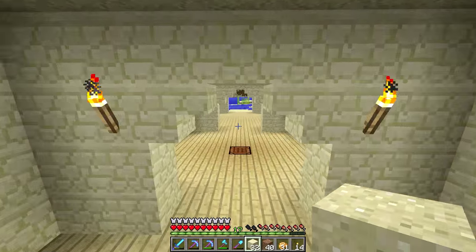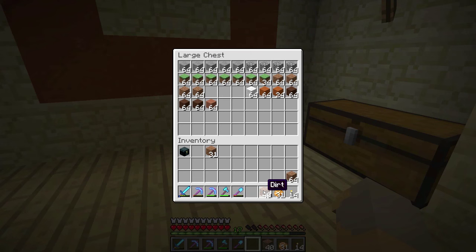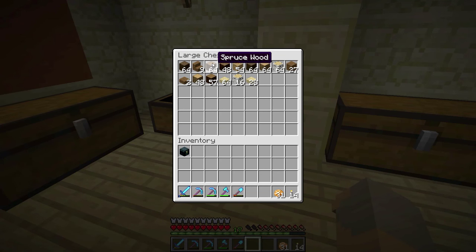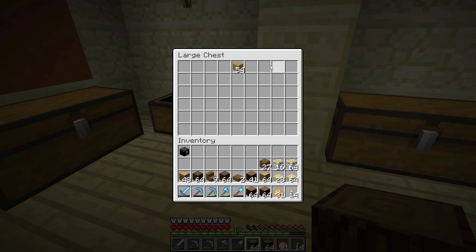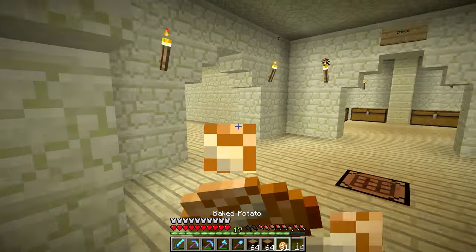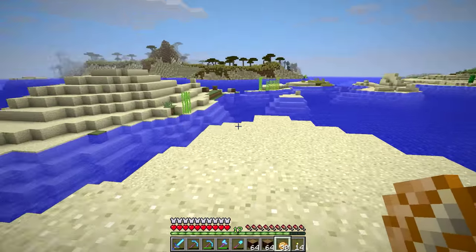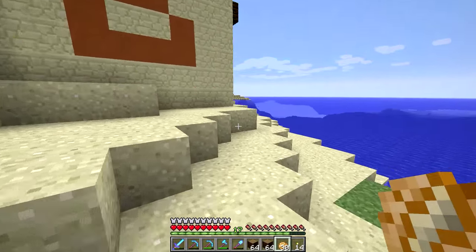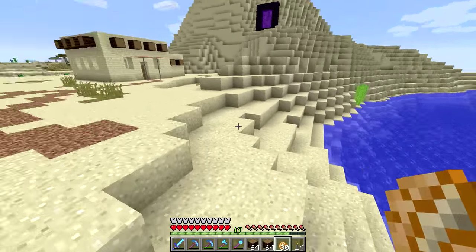That looks pretty good. For the docks, we definitely need wood — that's going to be a must. Let's put our dirt away and grab some spruce and maybe some birch. I think birch would fit really well. Actually, let's just grab all of our wood except for the dark oak. I don't want the dark oak. And we want our docks over here, I think. Yeah, we'll put them over here.